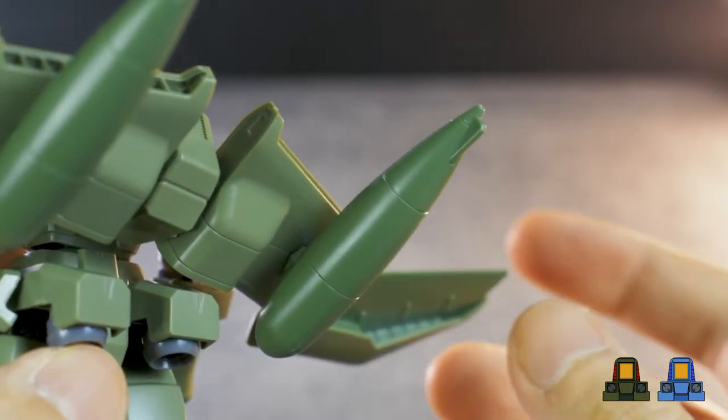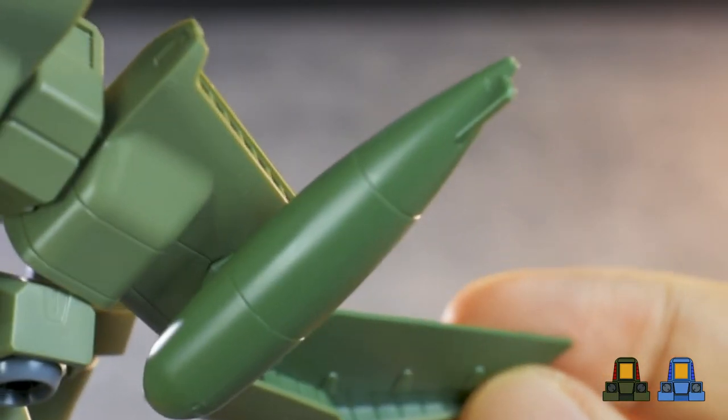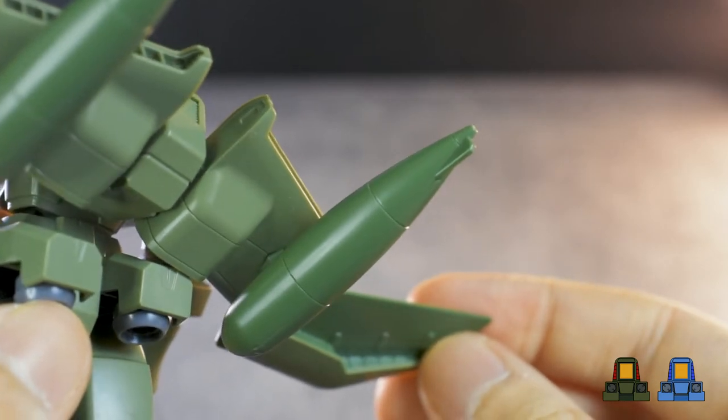Usually when mobile suits have flight backpacks, they tend to have thin wings, but this one has got some chunk, and I like that it feels like it would be able to lift a mobile suit. It also comes with these missiles attached to it — actually, looking closer, they look more like bombs, as they don't appear to have thrusters, which I think is the first I've seen in the Gundam universe.